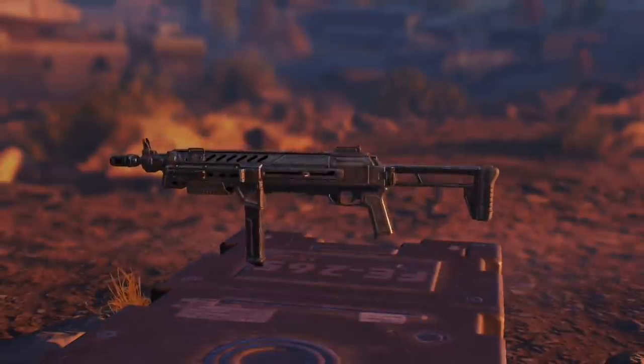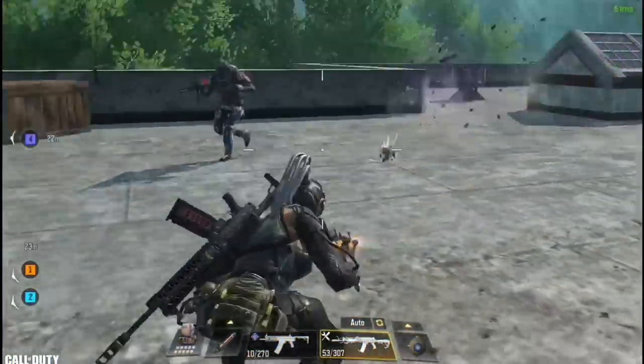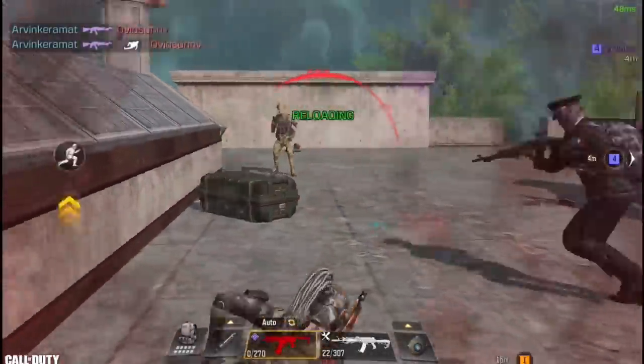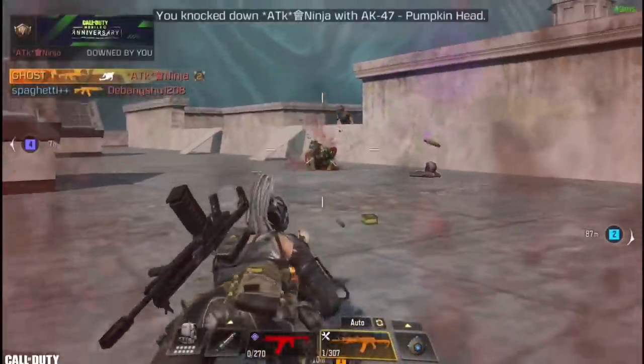In number five we have the HG-40, with 10 bullets to kill an enemy and a fire rate of 683 rpm. The HG-40 is one of my top three favorite weapons for close range. It doesn't have the best hipfire but it's still considered good, and what makes it special is that it's easy to control with ADS too and can be used at longer range if needed. I highly recommend trying this gun.